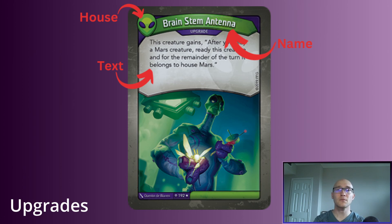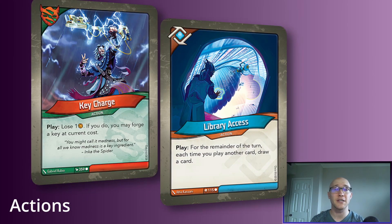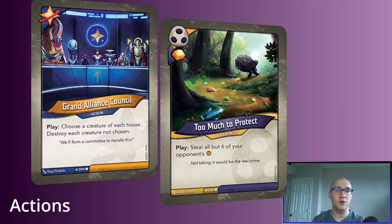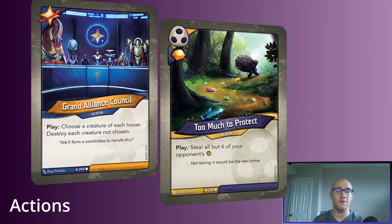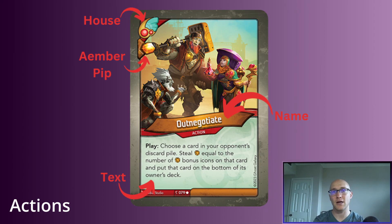The last card type is actions. These represent you as the archon directly influencing the board — stealing amber, destroying creatures, drawing cards. These are usually strong single-action effects. When you play an action, you resolve the effect and then it goes straight to your discard. They don't create anything permanent on the board — just a special one-off with a big effect.